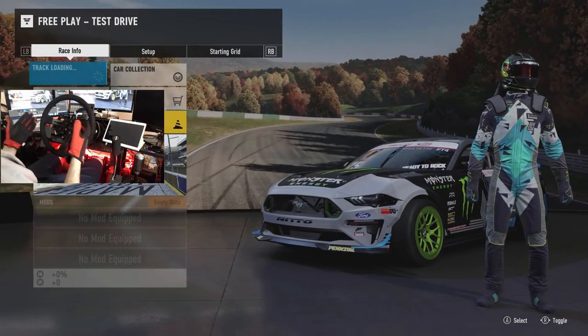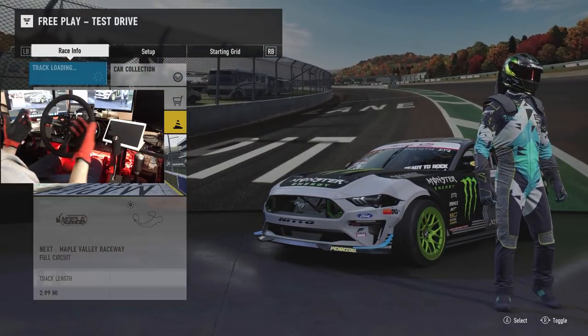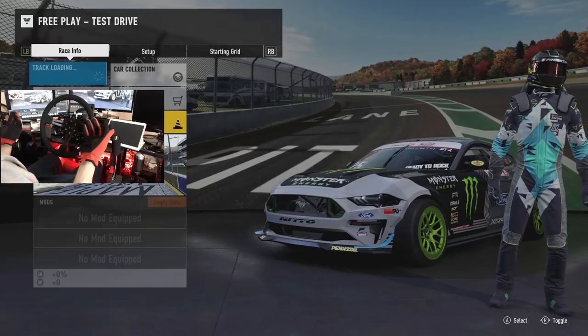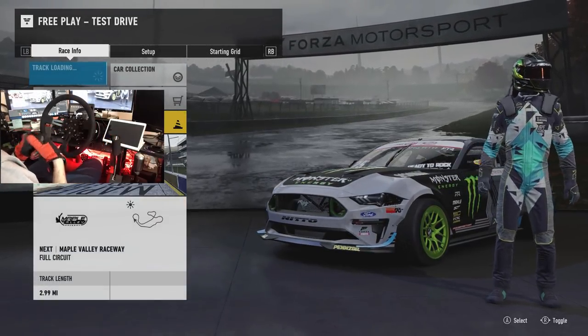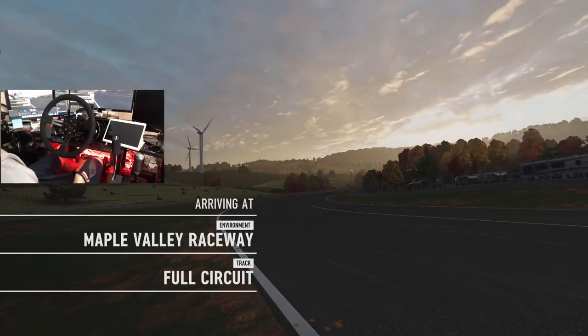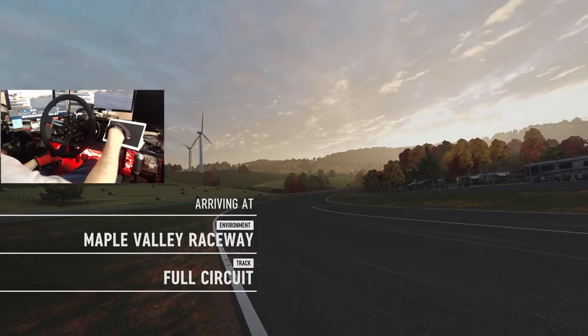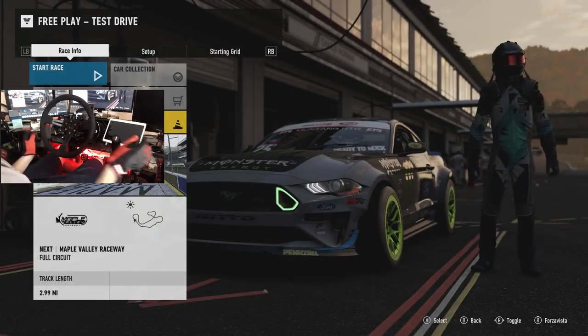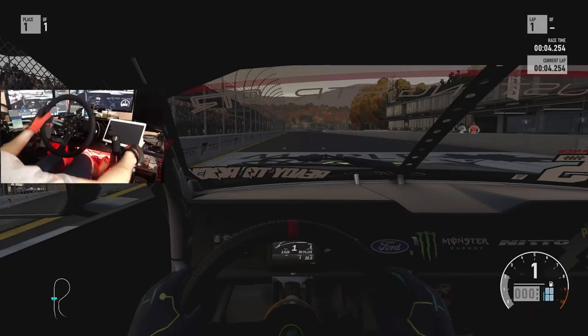I decided why not just send it here at Maple Valley, one of my favorite tracks to shred. We're gonna be drifting in first person, full commitment, full wheel cam, everything here today for this update. The RTR car is ready to rock, looks like it's gonna be a blast to drive. We are in normal gears today because this Mustang is not a sequential car, so we're just gonna go normal gears. The car looks sweet but we are here for the first person view.